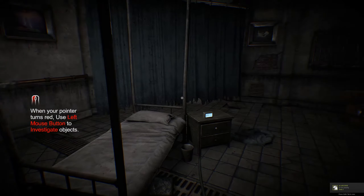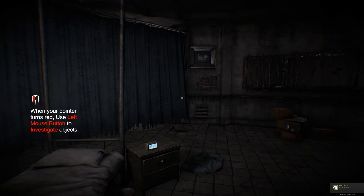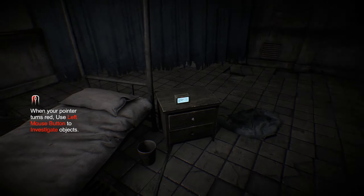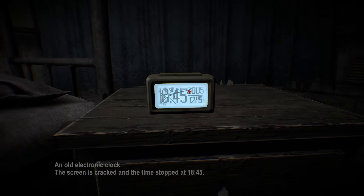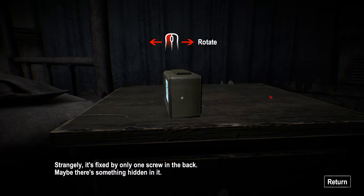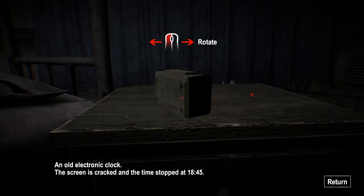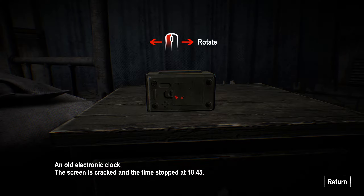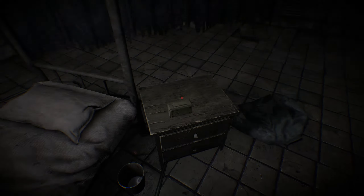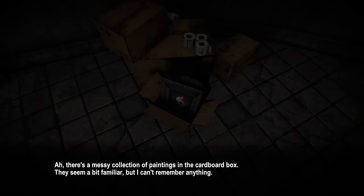What the hell? Okay, let's skip the getting up animation. Use the mouse to look around. When your pointer turns red, use left mouse button to investigate objects. An old electronic clock - the screen is cracked and the timer stopped at 6:45. Left click to rotate. What does it say on the back? Strangely, it's fixed by one screw at the back. Maybe there's something hidden inside it. So in other words, I need to find a screwdriver.